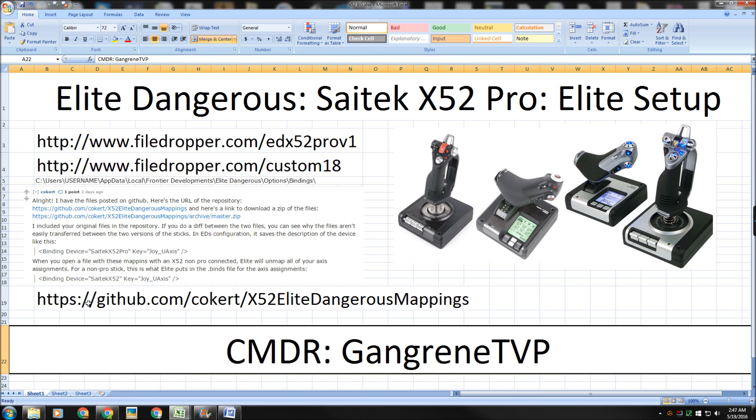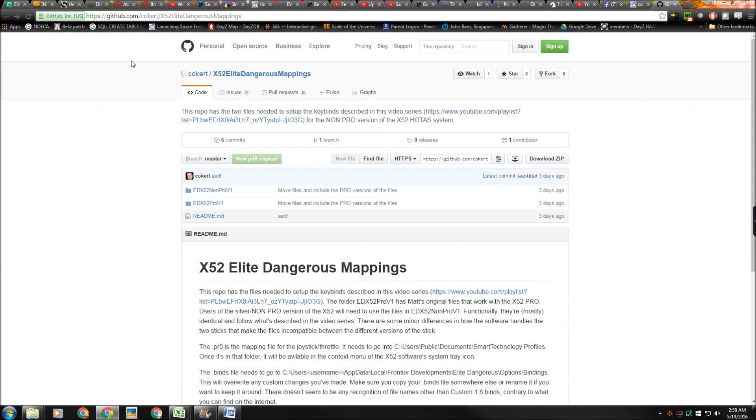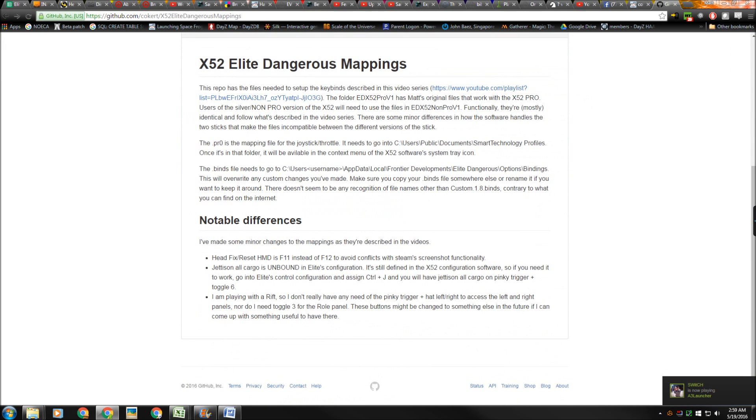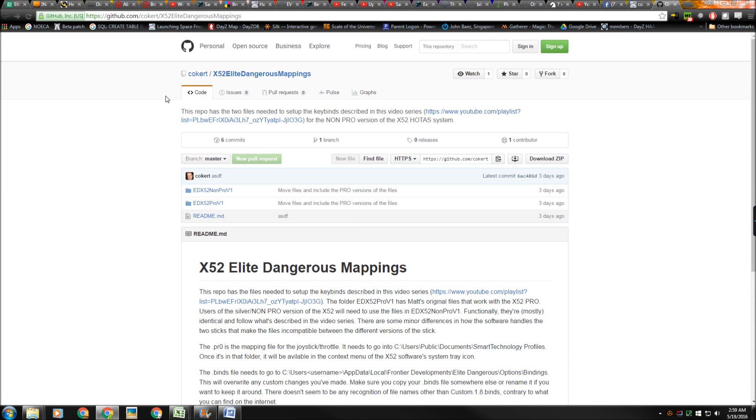The link is written larger on screen and will be in the description for this video. Let's go ahead and check out the link and see what Coker has put together. On this page you'll see a readme file which gives you a bit of information on the installation. You'll want to click on Download Zip. Once you've downloaded and unzipped the file, go into the non-pro version folder. You're going to see the custom binds file and the Elite non-pro v1 version of the program file. Utilize those and note the differences in the instructions. I'd like to give a shout-out to Coker for helping out and developing those files for us.